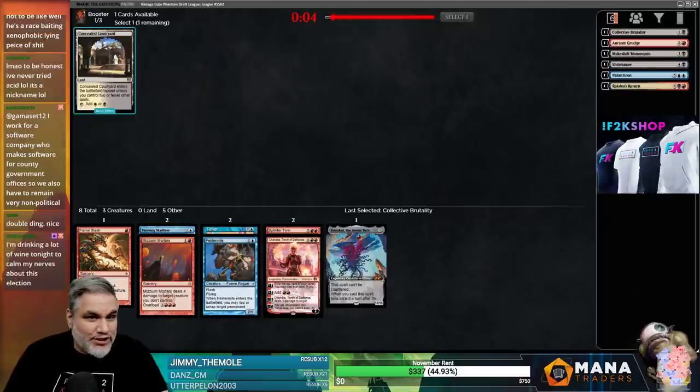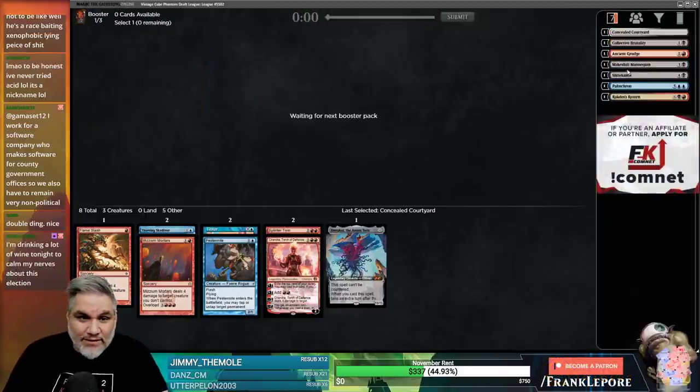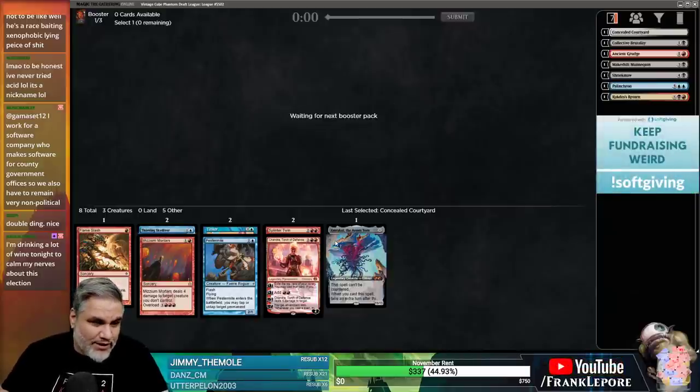Collective Brutality - we're definitely shifting Grixis here. We have Shriekmaw, Collective Brutality, Makeshift Mannequin, and Rakdos's Return. I like our eight cards. A Through the Breach or Sneak Attack would be nice.